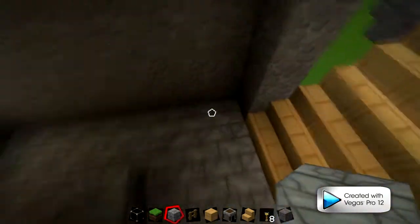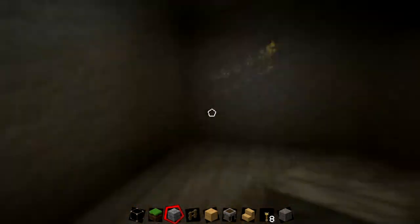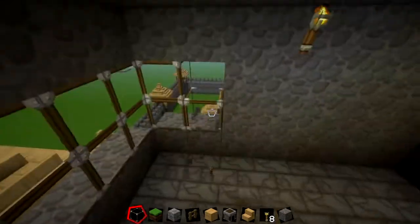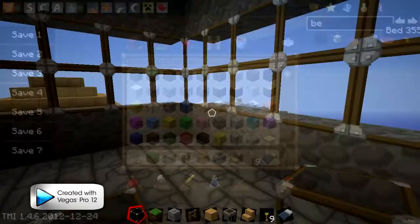Now I'm just making upstairs here for the actual magician — for his room, the magician's room up top here. And I'm just putting this glass in. It's not glass pane, it's just normal blocks of glass. And I also decided to just go all the way around with glass, so I don't just knock everything out and just go all the way around, like a big tower top.